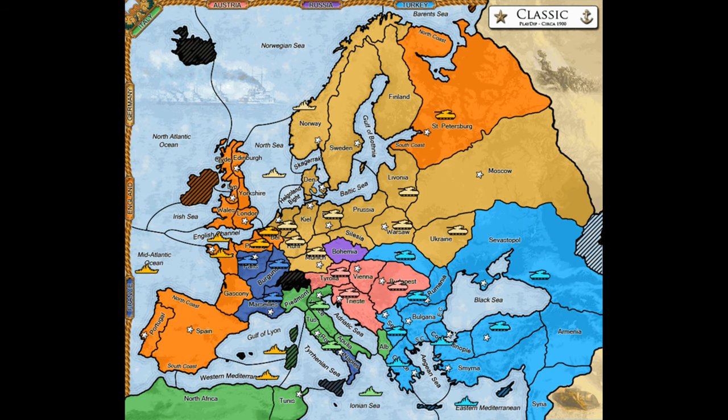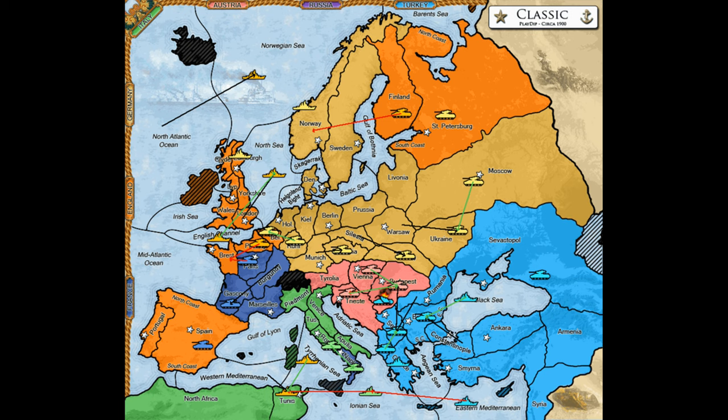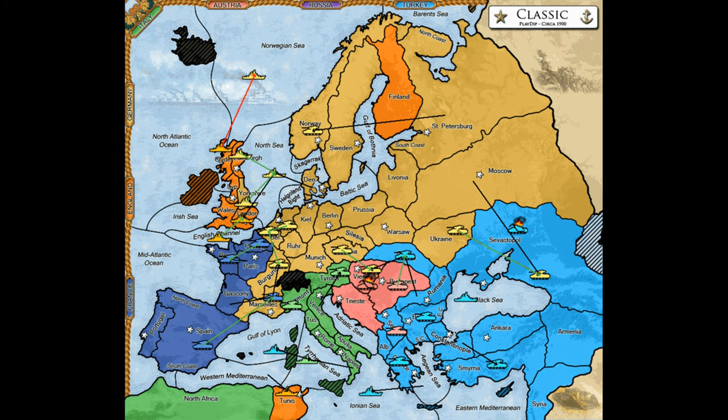Italy benefits from France being besieged early, but mainly only if Italy gets some French centers. If the only result of France being taken out is that England invades the Mediterranean instead of France, then Italy is harmed by the alliance almost as much as France and Russia are. Austria can potentially benefit from the Anglo-German alliance, but only indirectly, because while Russia will be weakened — which can sometimes help create a dominant Austrian — Austria risks being the next target for Germany if the alliance is genuinely close-knit. In fact, Austria is the most logical target for Germany if England and Germany are still friendly after Russia falls.